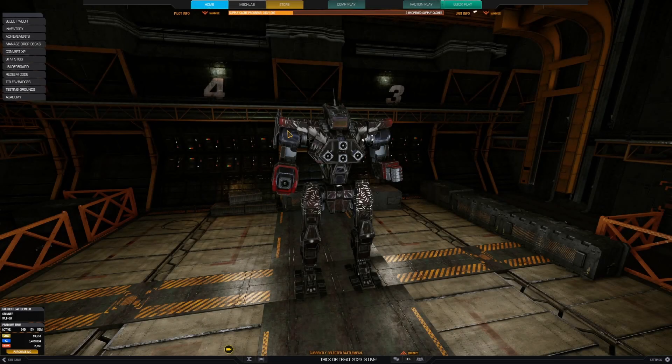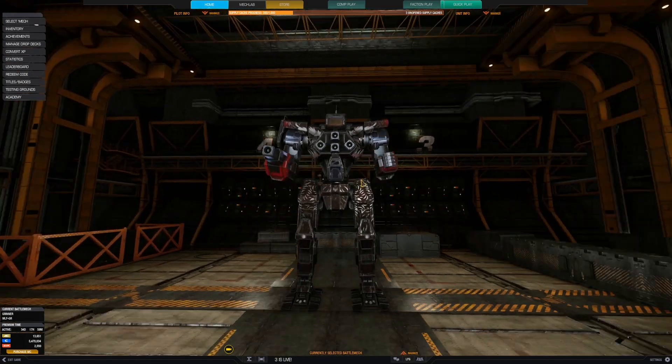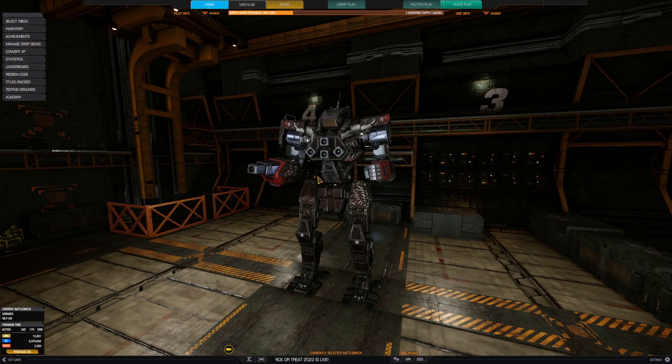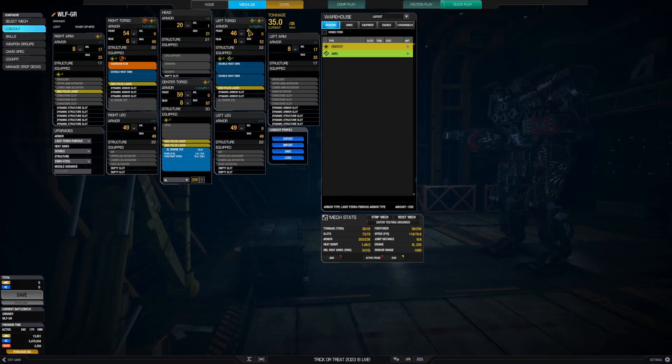Here we have the Wolfhound Grinner. You've seen me play this thing before. In this case, this one is the Vi Pulse Laser version of it, and it's just so simple. It's really easy to play. It's quick. It's a skirmisher, and those Pulse Lasers really make it so that you can fulfill that role very, very well.